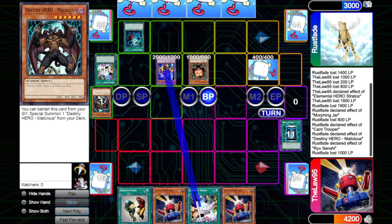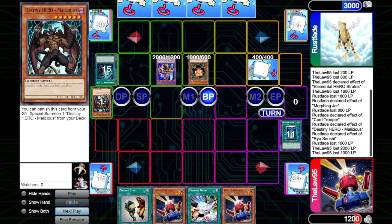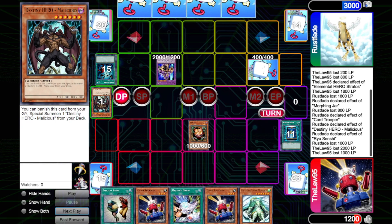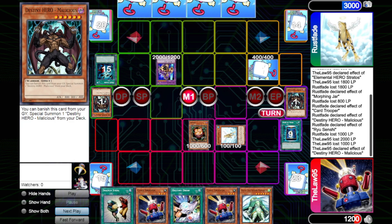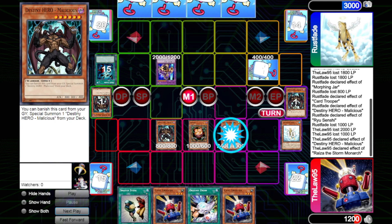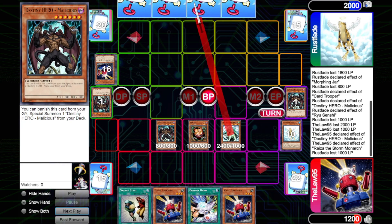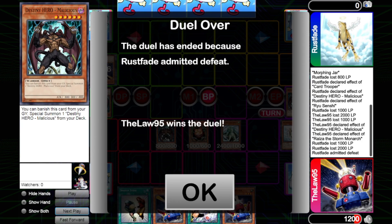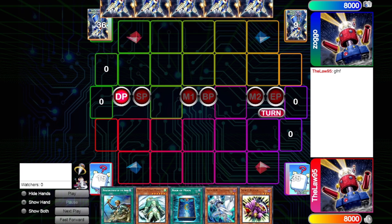He swings in with Ryu Senshi and Sangan for 3000 damage — if we hadn't Book of Mooned the Card Trooper we would be dead. He passes, we get our Sangan back, draw into Riza, and see a path. We bring back Treeborn Frog, activate Malicious's effect to special summon a Malicious from deck, tribute Treeborn Frog for Riza the Storm Monarch, and use Riza's effect to spin back the Ryu Senshi. We go to battle, walk Malicious into Card Trooper, then walk Sangan and Riza into his life points for lethal damage.